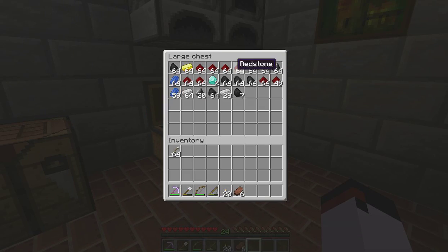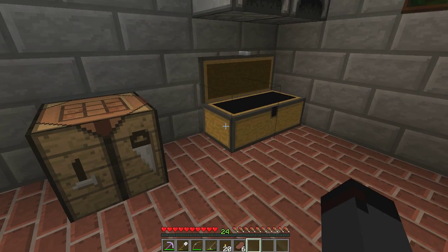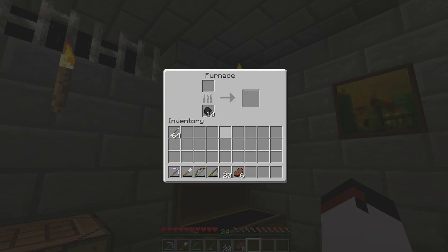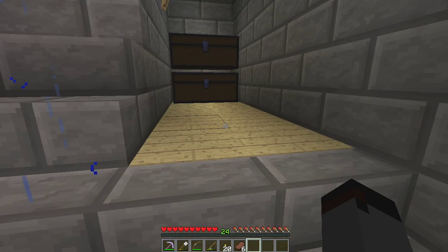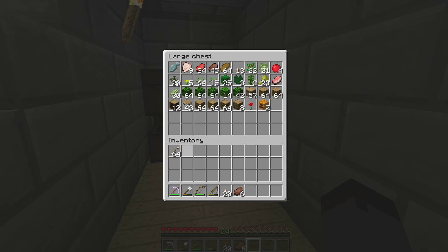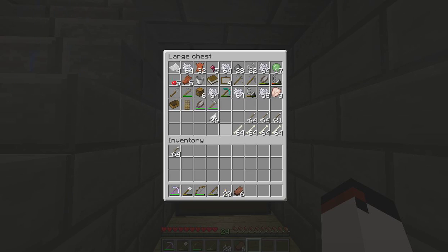Let's look at the build materials we have. I believe this is our ores chest — yep, we've done some mining, got a whole bunch of iron. And how much gold do we have? Like a stack? A stack of gold, that's awesome. And this is our food and wood chest — we got a lot of wood from the jungle. And this is tools and mob drops; you can see I've done quite a bit of farming from the spawner.